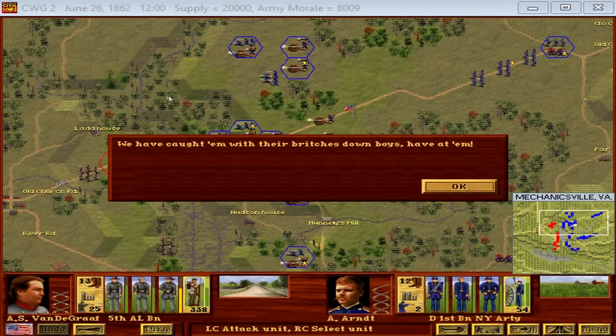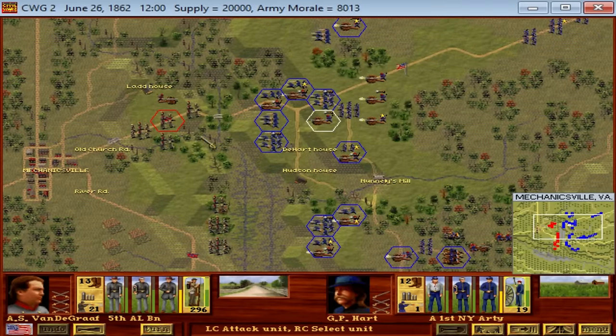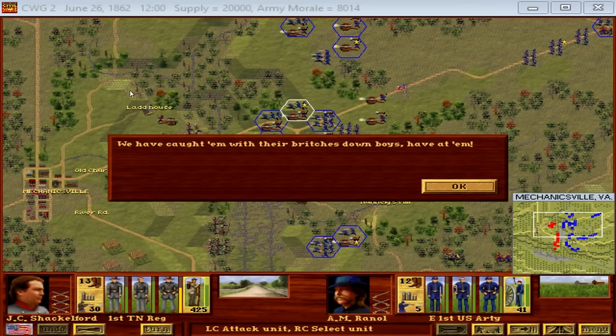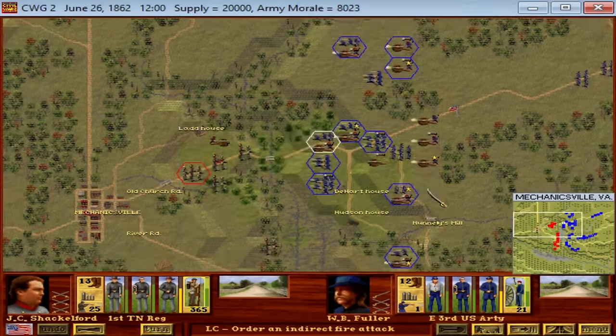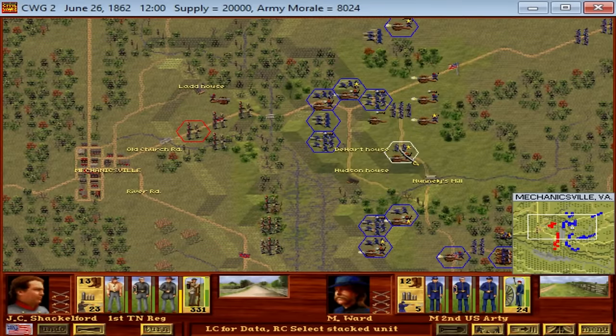It harkens back to the campaign of Winfield Scott in Mexico during the Mexican-American War. It's a similar strategy you'll see the U.S. military use in World War II — at the Battle of Anzio, or during the island hopping campaigns. It seems to be a United States military philosophy to outflank the enemy by naval landings at sea, which is somewhat interesting. You could say it's almost the hallmark of American military planning. The British kind of tried something similar at Gallipoli, but the Americans have had quite a bit of success — during the Mexican-American War, during World War II, and you could even say during the Peninsula Campaign.